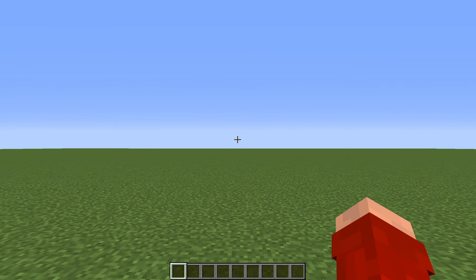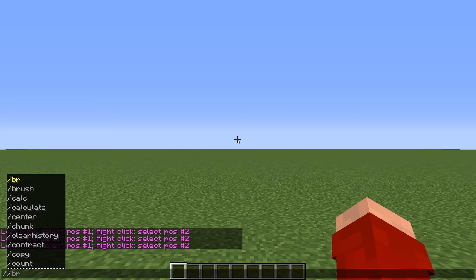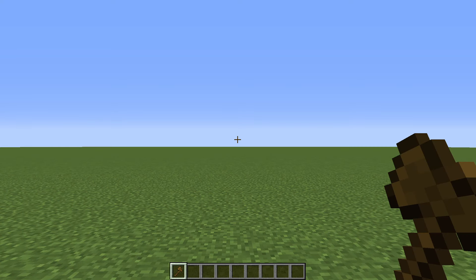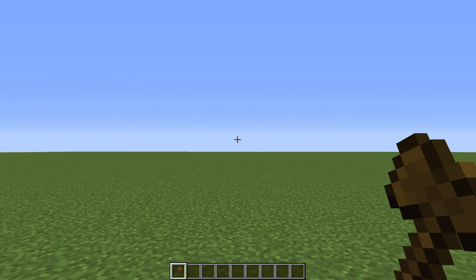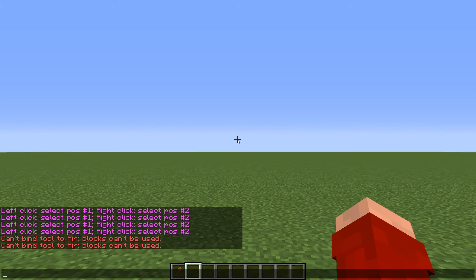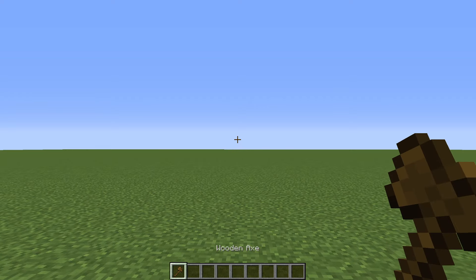First off we've got the bread and butter of World Edit, which is the selection wand. You could just grab a wooden axe from your inventory, but you can instead just type the command //wand. Keep in mind that many World Edit commands use the double slash instead of just one. If you want to change the wand to a different tool, you can select one and type //tool selwand, but I've always kept mine as the default — the World Edit wooden axe is pretty iconic.